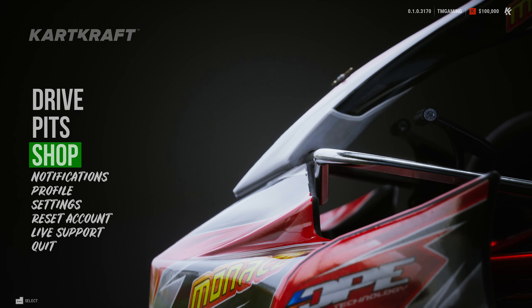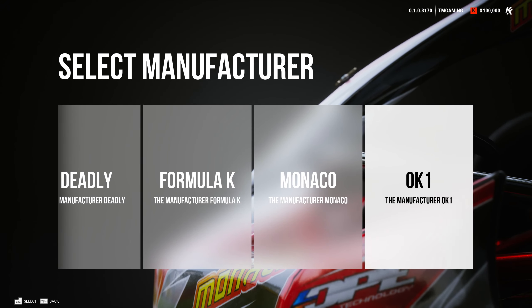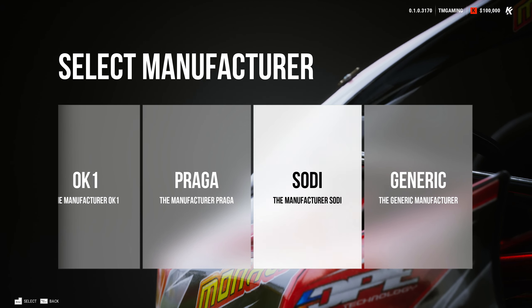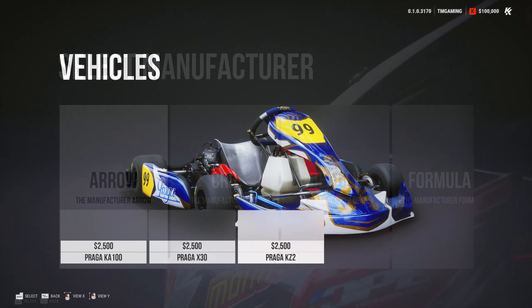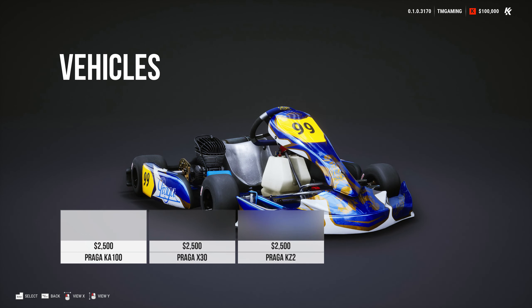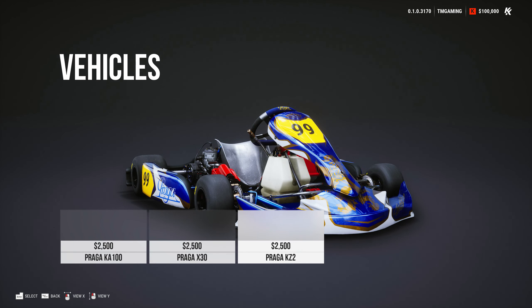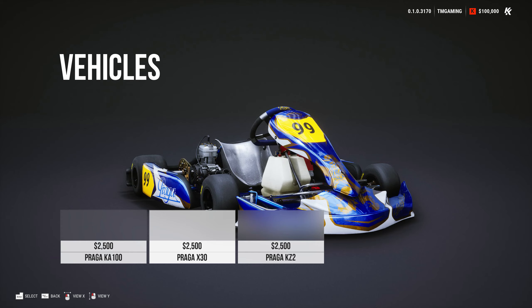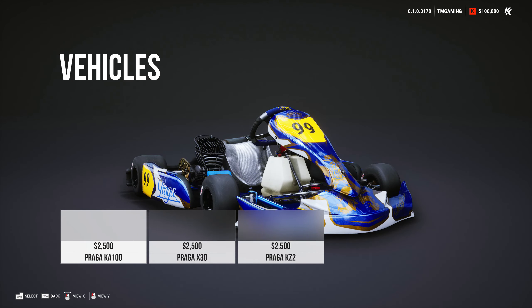There's the shop as well, where you literally buy karts. You can see a lot of manufacturers: RO, COG, Deadly, Formula K, Monaco, OK1, Praga, SOTY, and obviously a generic manufacturer. Each manufacturer has three types of karts — the X30 which are like the 120cc karts, the KA100 which are like the 60cc karts, and then the KZ2 which are the shifter karts. Unfortunately you can't drive the shifter karts in a race, but we'll be talking about that later.